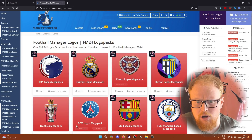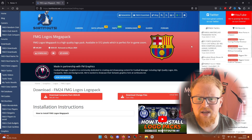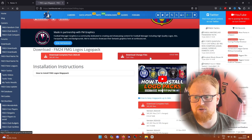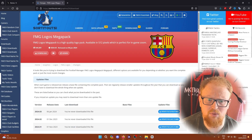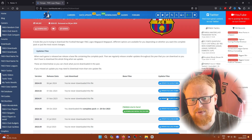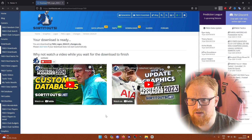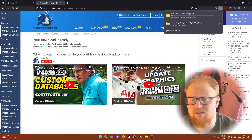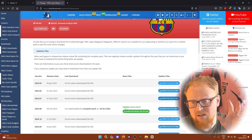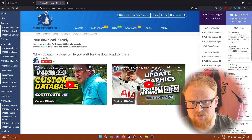Now we're going to look at some logo packs. I use the FMG logos mega pack and there have definitely been some update packs released since I last installed it. Looking at the download history — because being logged in is key — I downloaded the complete pack on the 20th of October and have neglected all updates since then. So I'm going to download all three updates here. The update packs for the logo pack are bigger than the update packs for the face pack.